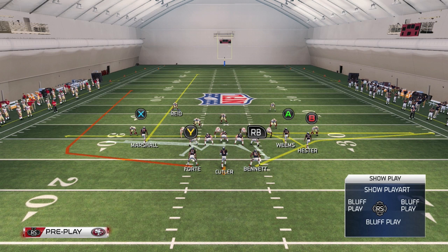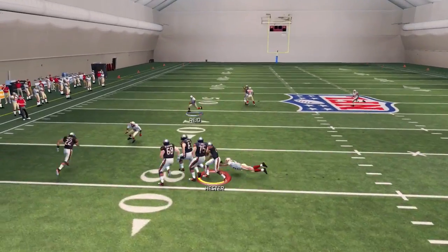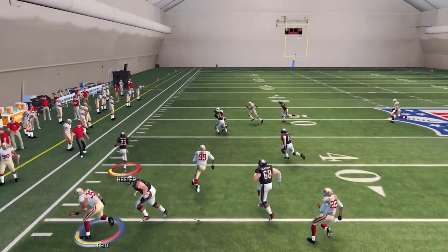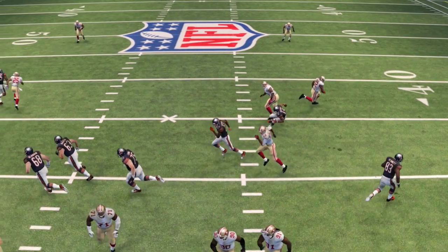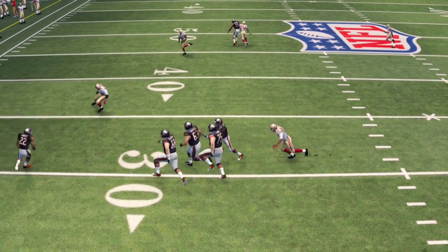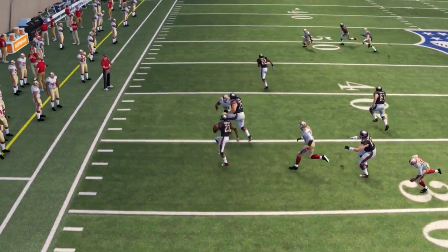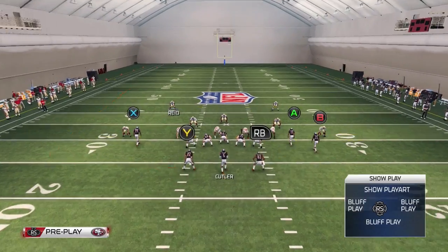Finally, we whip route the A receiver. The reason we put him on a whip route is because he's gonna set a pick or a rub on the outside right corner. The outside right corner is forced to redirect himself when trying to guard Hester, or he's gonna run into the whip route causing even more separation on the drag route. As you can see, the corner starts off to the right of Hester — Hester's already quicker than that corner, and with the rub he has a good two to three yards of separation and four blockers on the left side for a potentially huge play.